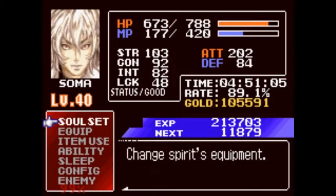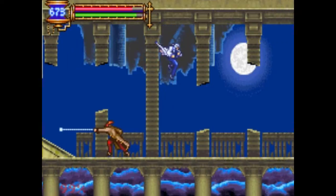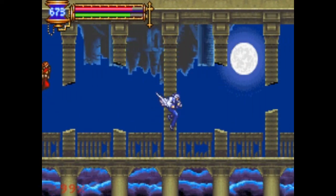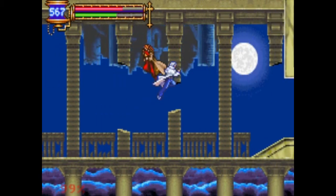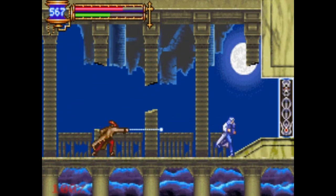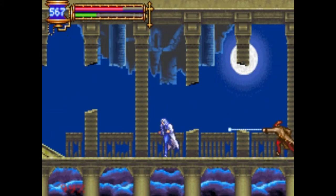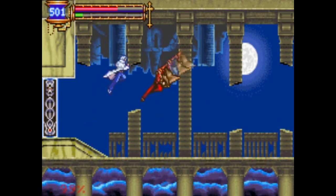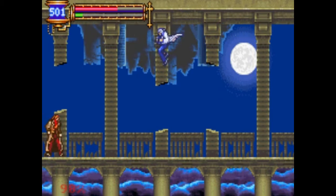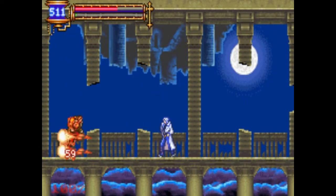Yeah, he's not the hardest fight in the world, truth be told. But he's no cakewalk. Best just keep away and throw fireballs. He will start mixing up. When he does that flying jump, he has kind of an invisibility frame, where you can actually jump through him and avoid the attack if you time it right. I do it a few times, so you'll probably see it more.